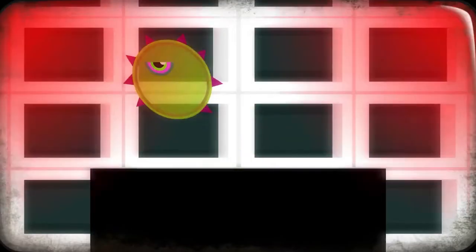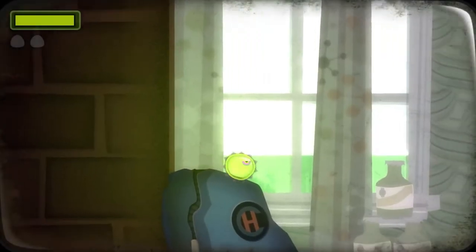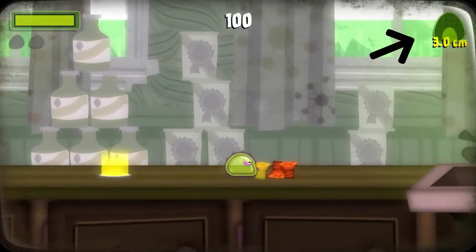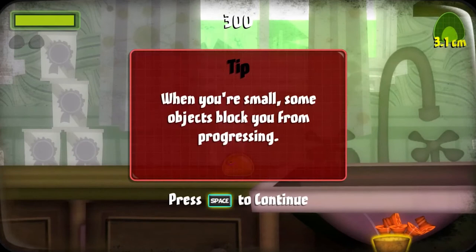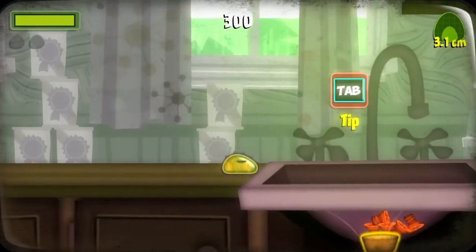In this game you play as a blob who's been captured and experimented on by scientists. You find a way to break out and escape, and now you're intent on getting your revenge. This game uses clever stage design and has a rarely used mechanic of growth as an empowering mechanic. You start off as a very small blob navigating through a college dorm room, and as you consume various objects in the stage you grow in size, which allows you to navigate and open up more and more of the stage.